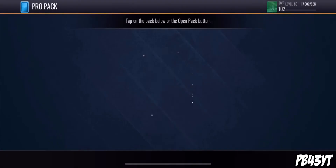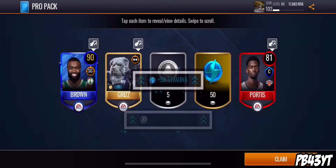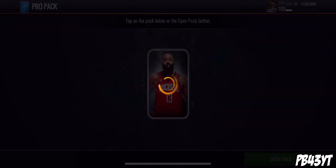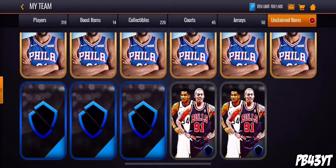Two more pro packs and then we're gonna hop into the lockdown boom-or-bust packs. The last time I opened up a boom-or-bust pack, you guys saw the video — if you haven't already seen it, go check it out. I pulled a 99 Marvin Bagley out of like a sharpshooter-or-bust pack. We just pull a 90 overall Jaylen Brown, so not bad. That Marvin Bagley sold for like 200-300k.